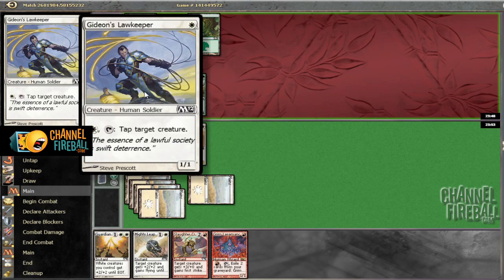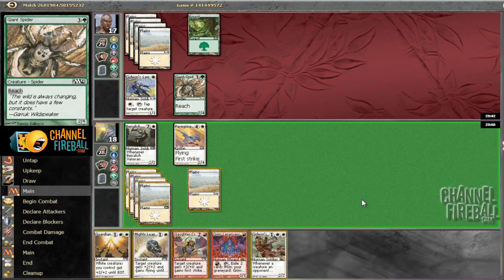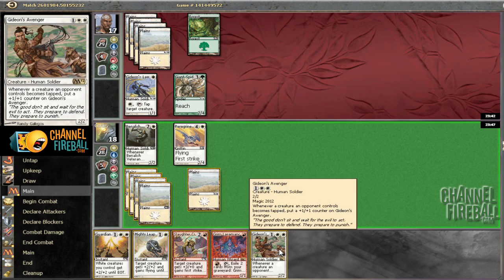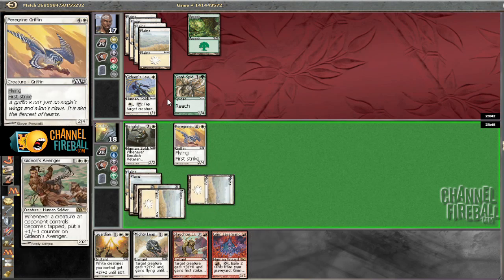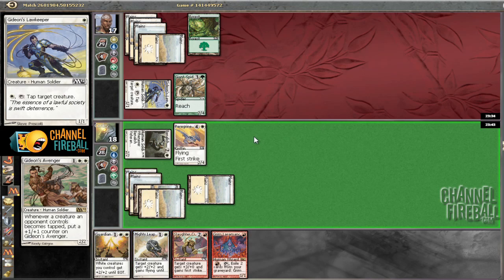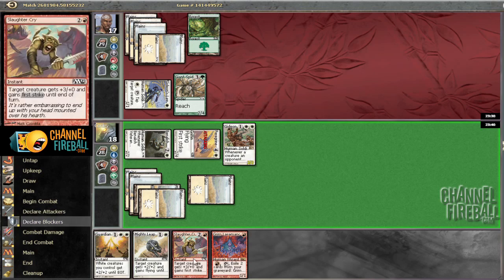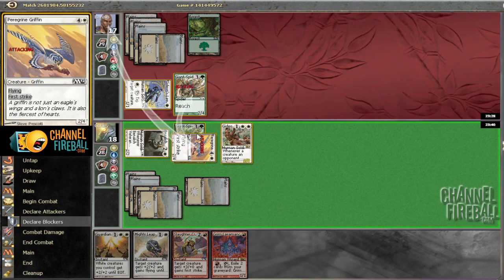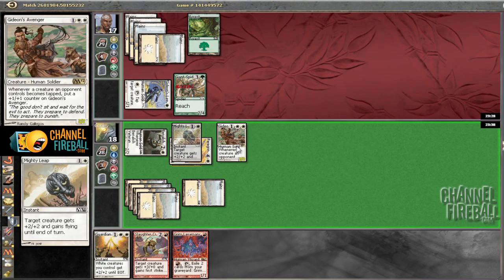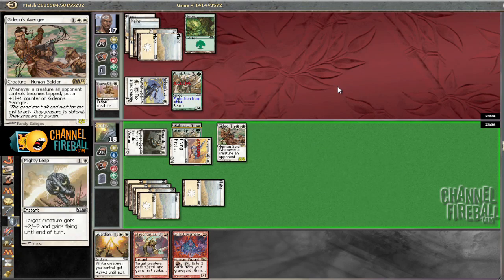The old Giant Spider — Gideon's Lawkeeper defense. 'The essence of a lawful society is swift deterrence.' I see Lawkeeper. I guess we play this guy first in an effort to get him to fail to tap in response — it happened in the first round, not happening again. Now I think we go ahead and bash here. He could have Titanic Growth or something, but I'm fine with Mighty Leaping here to see if I get his guy. He had a growth of some sort — a Stave Off. Okay, not bad; at least I don't lose my guy. It's just a one-for-one.